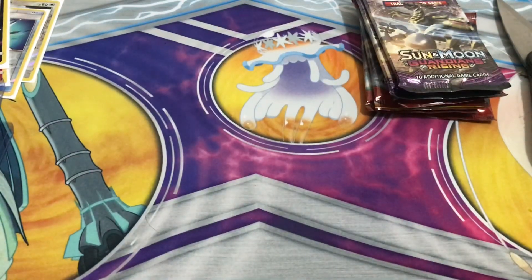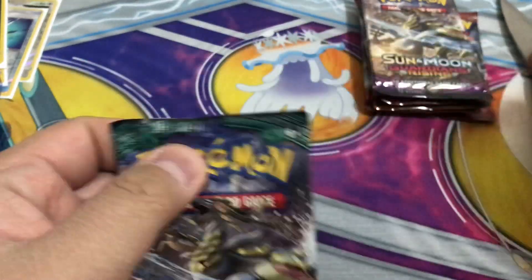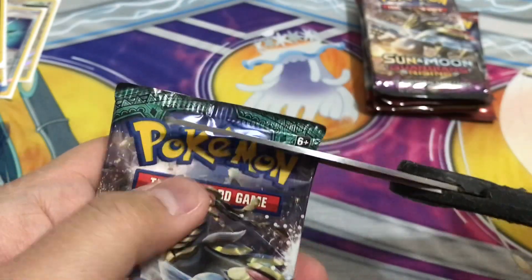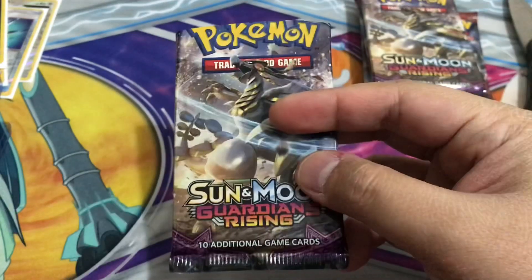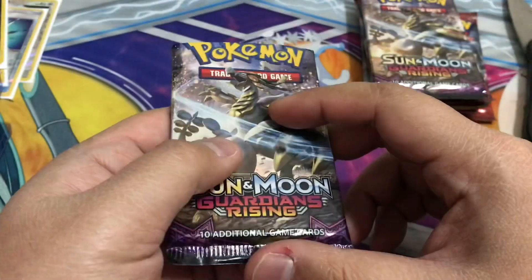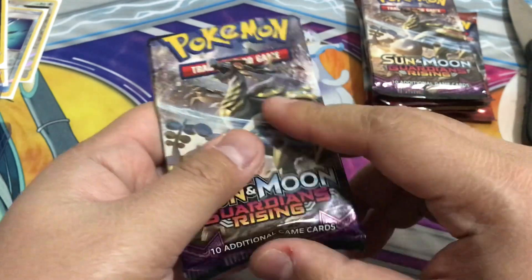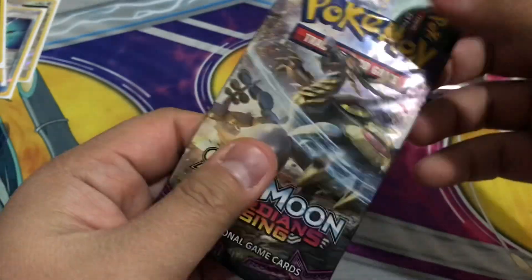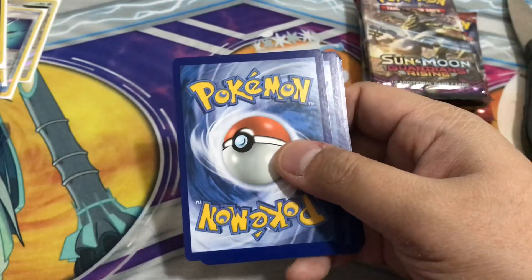Done with Burning Shadows, on to Guardians Rising. Sun and Moon sets get a lot of full art cards, especially the recent sets. Battle Styles is not coming out yet — the recent one is Vivid Voltage, and the Shiny one is coming out. Got a green card, okay, cool.